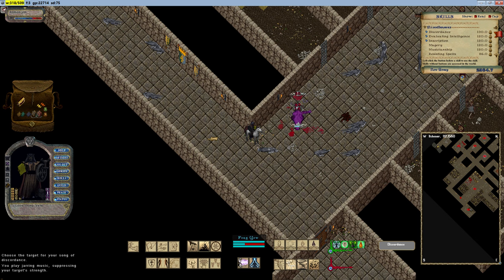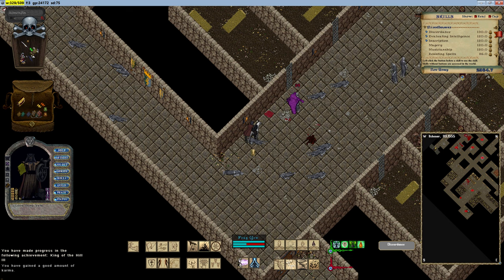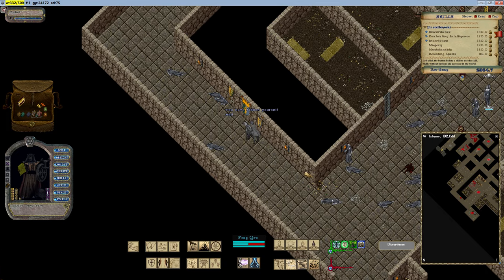Players can acquire spell damage increase items through various means. Many magical items and artifacts scattered across the world possess inherent spell damage increase properties. Items like rings, bracelets, and specific armors offer substantial spell damage boosts. Legendary artifacts obtained from challenging dungeons or formidable bosses provide the highest bonuses.